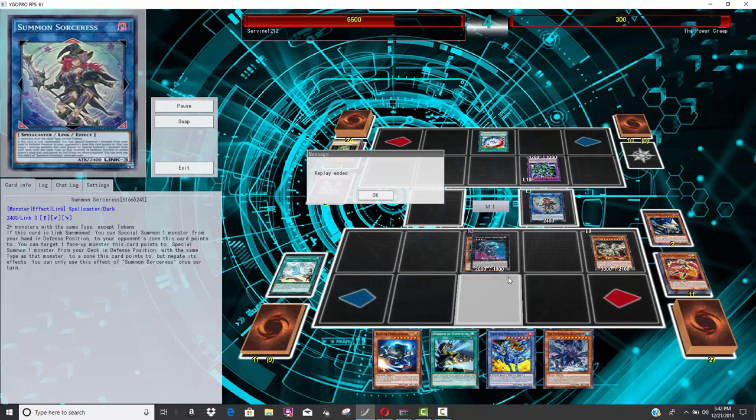He summons his copy of Titan, but you can't attack because True King of All Calamities activated—and he's probably just gonna scoop because he knows his opponent can go to battle phase and attack him with his own Kaiju. I still don't understand, I'll never understand why you would side in Kaijus going first against any matchup, because if you go first you should be able to prevent your opponent from putting the monster on board that you want to Kaiju. I just feel like there should be better options—that's a wasted card. Regardless, he ends up losing the duel.